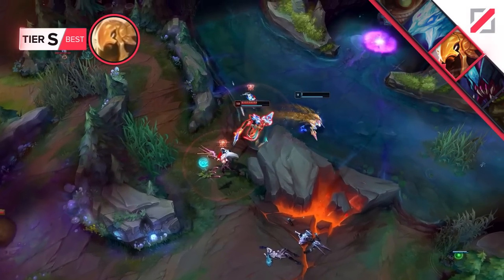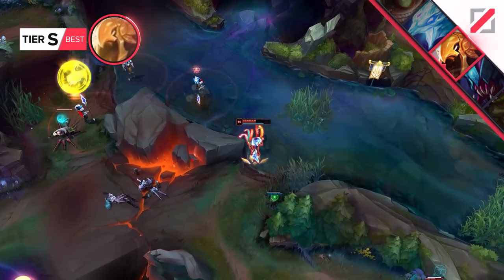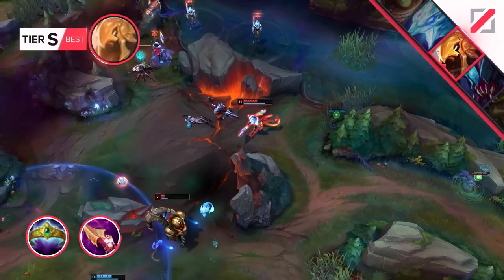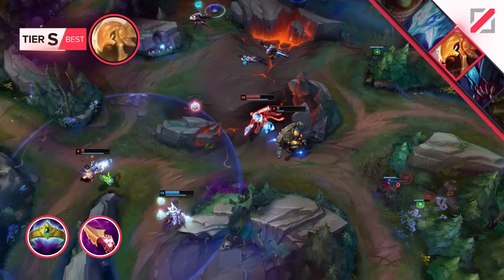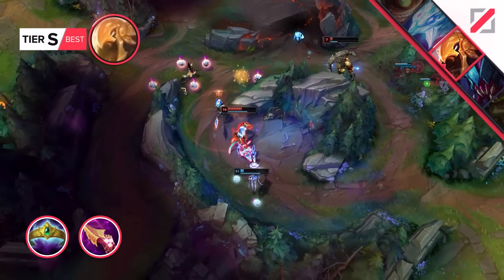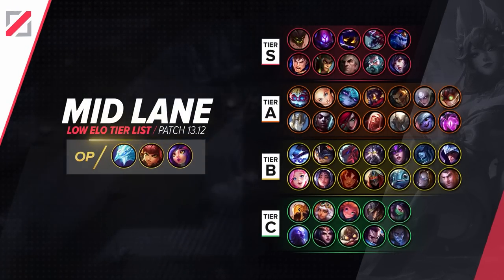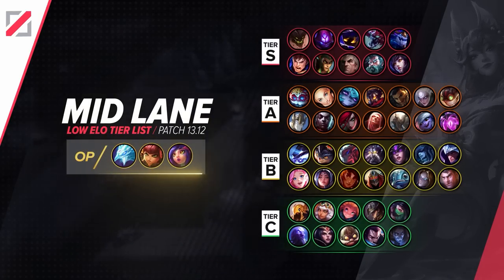Especially when facing assassins or other types of hyper-centric champions, the following item will save your butt quite often. The Crown of the Shattered Queen alongside Nashor's will allow you to safely DPS enemies while reaping the benefits of your Mythic's damage mitigation. With Azir having such a high skill floor and ceiling, we obviously can't just put him high up in the low elo tier list. But you don't have to worry because we always have the best pick for you. Before we check her out though, you should take a look at this full list first.